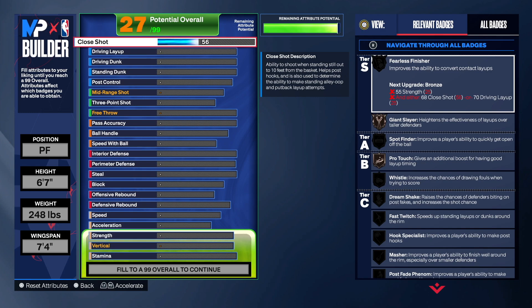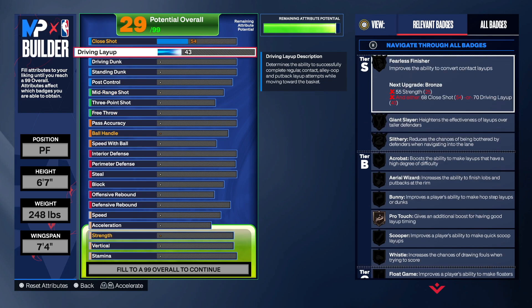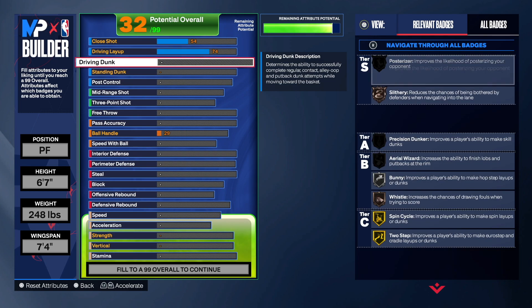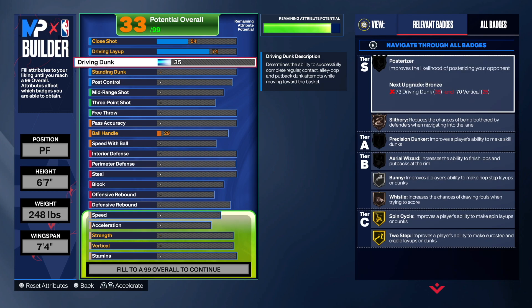Now this is my favorite part. First things first, you're going to put that close shot to 54 — you're not going to really focus too much on the close shot with this build. But the great thing is we will have a 74 layup just in case you want to get the dunk in 2K but want to lay the animation.